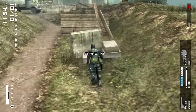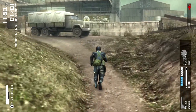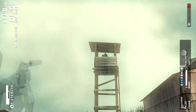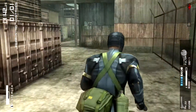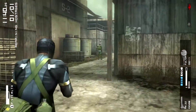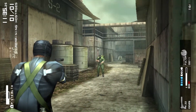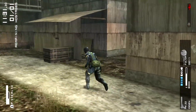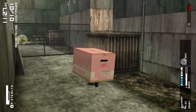The other thing to pick up right here is the snake camouflage, or the snake fatigues. Then take out this guy on the tower — you really could run past him if you wanted, but just to be safe take him out. Then take this guy out here as well.